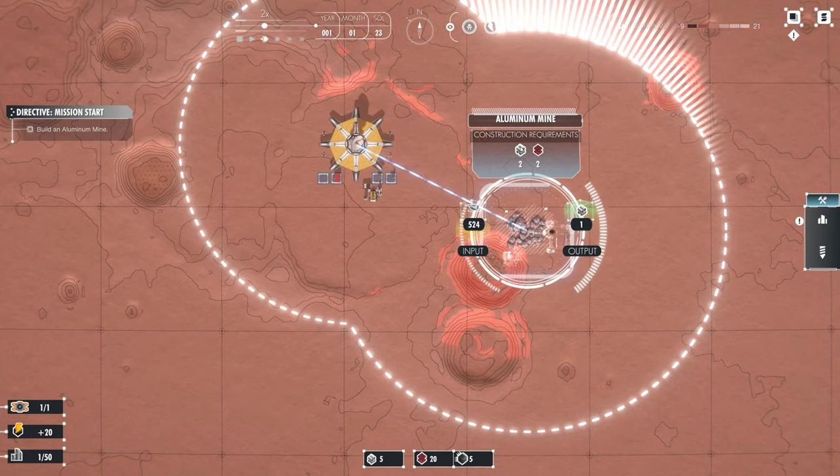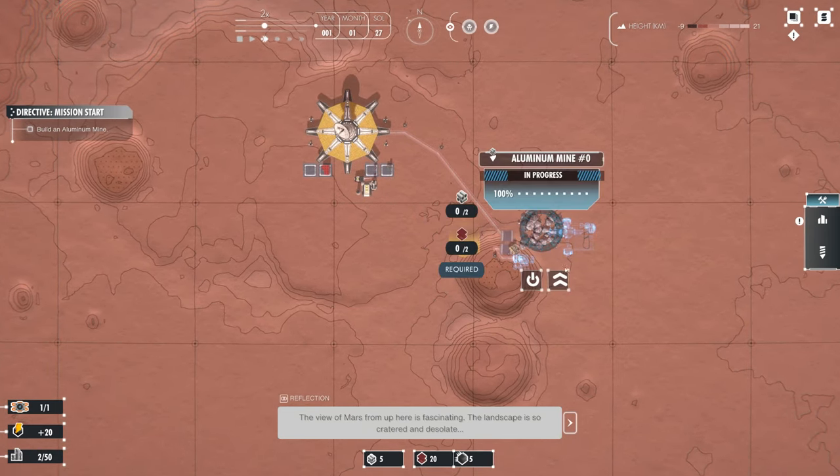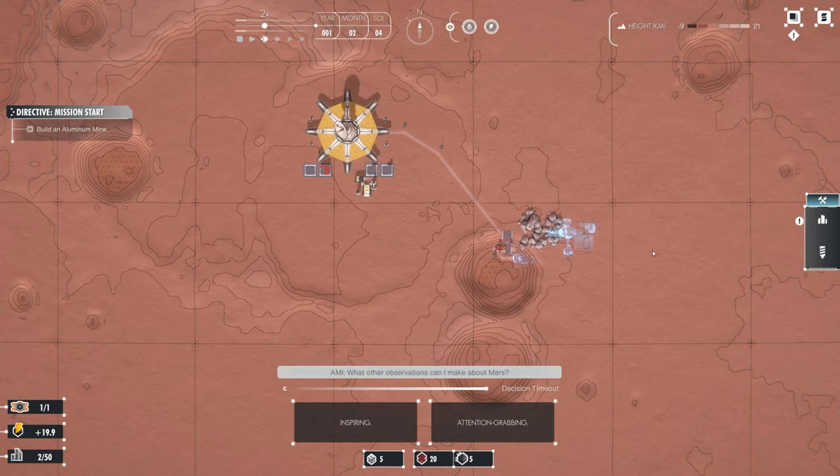It requires aluminium to make aluminium - bad design, isn't it? Surely you need aluminium to build aluminium. The view of Mars from up here is fascinating. Wait, this is my voice that I am hearing. It's me. I am talking to myself. I must be verbalising my thoughts as I process them. What an interesting function. I would like to test this some more. What other observations can I make about Mars?